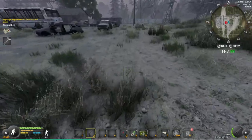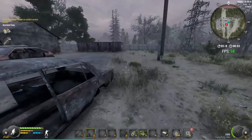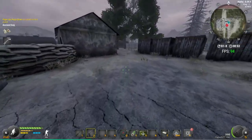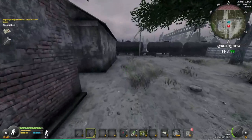Apparently you can loot that desk, so I ended up finding it. We're just going to run up anyway. We're going to take a left at these cars — this is the absolute safest route. You're not really going to run into much by going this way.